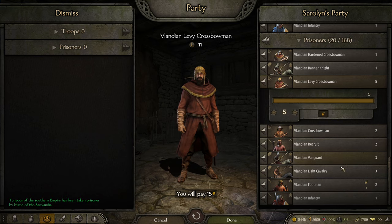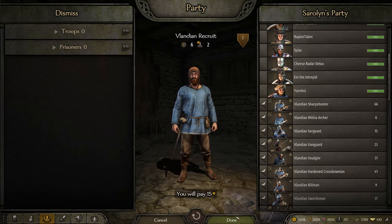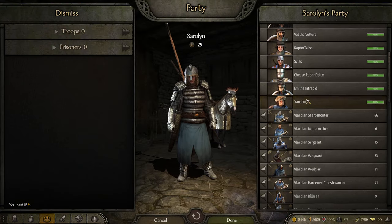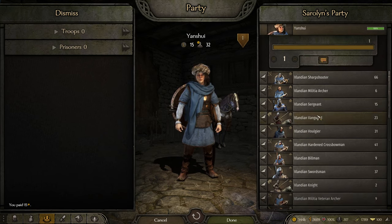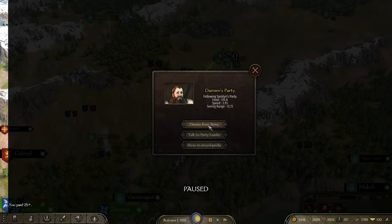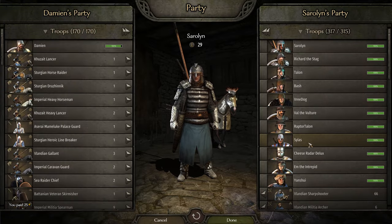Some of these Valandians look a bit different — there's a lot more blue as a result of the latest patch. Oh, I am over capacity — yeah, that works for me. So, Yanshui will be a captain. She will be one of my companion party leaders. But what I'm going to do first is try to recruit some vassals and then get back into Valandian territory to give her Valandian troops.